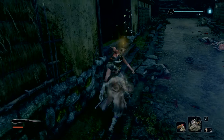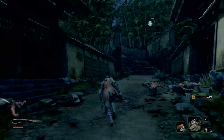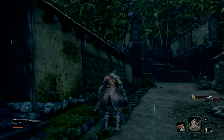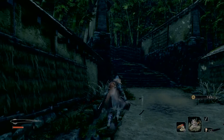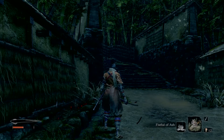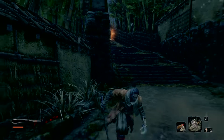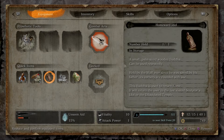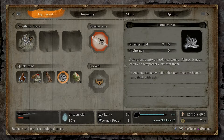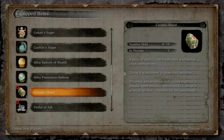Honestly we sacrificed form and strategy just to try out the ability — I'm totally guilty. Alright, so we got three pellets, healing gourd. We might want to consider... we don't really use Fistful of Ash right now. This I'm finding completely useless, I'm not really digging it a whole lot.